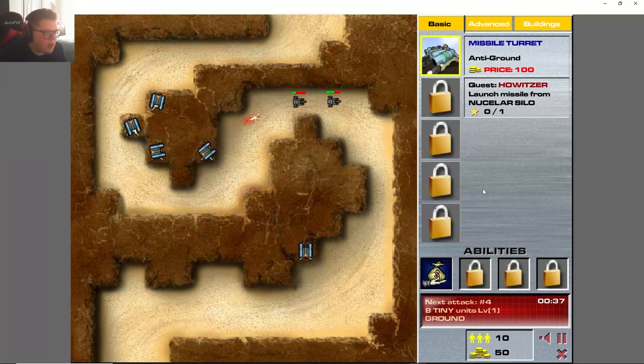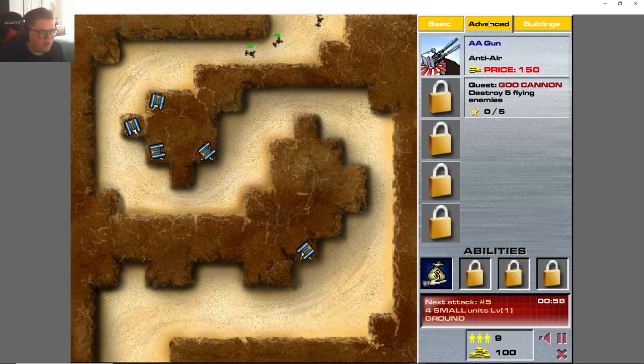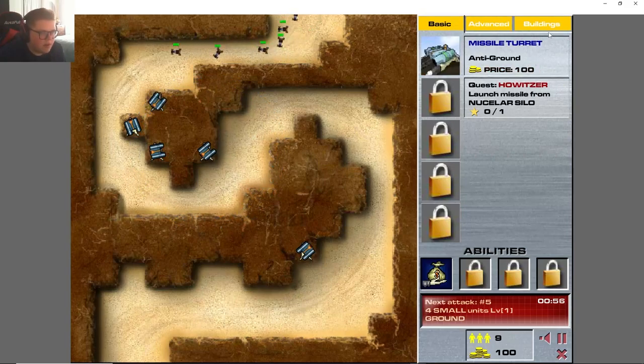The other unique thing with this game is that to unlock buildings you need to do certain missions or achievements. We're gonna let one through, which is a little sad. In this case I unlocked the nuclear silo by building enough of these things — so to get the howitzer, we need to build that nuclear silo.